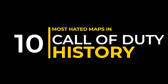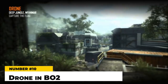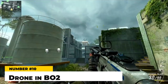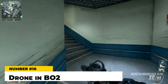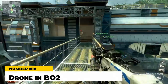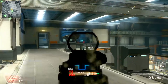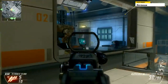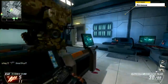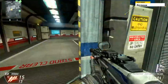Let's get an obvious one out of the way right now: Drone from Black Ops 2. It was one of the larger maps in the game and also one of the most elaborate, which people don't really talk about, but that also made it a nightmare to play. Drone was not only big but it also had a ton of hallways, corridors, passageways, streets, alleyways — it was just riddled with them. This made the map a haven for campers and destroyed the flow.